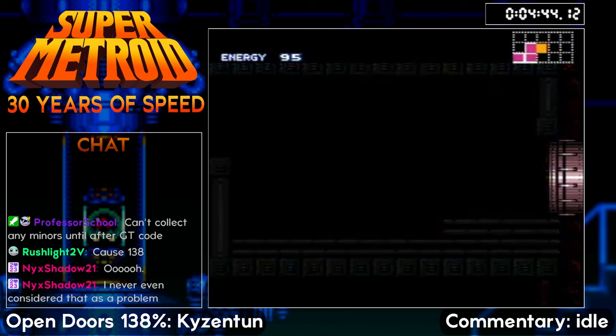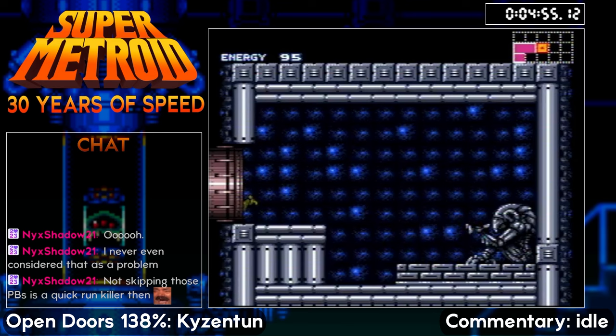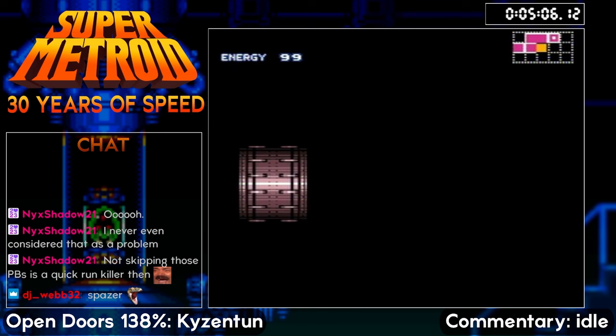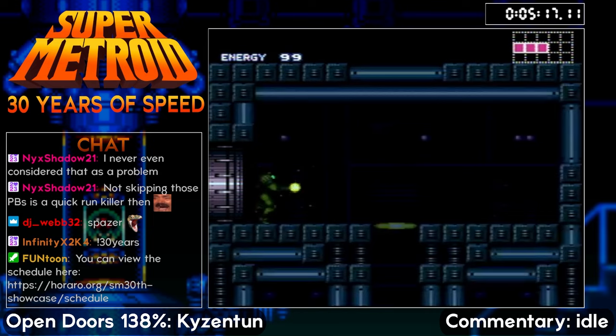Next we've got Spazer. This might be a surprise for those familiar with the GT category — GT is the Golden Trezo code, a little debug code that the developers left in the game. When you enter Golden Trezo's room holding just the face buttons — A, B, X, Y — the game will give you a bunch of health, missiles, Supers, power bombs, and every single major item in the game except Screw Attack, with Screw Attack conveniently right next door. You could tell it was there for testing the game.